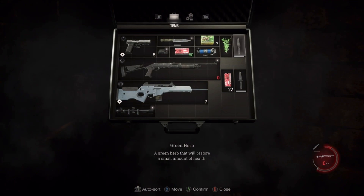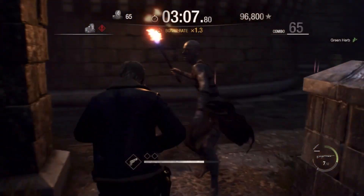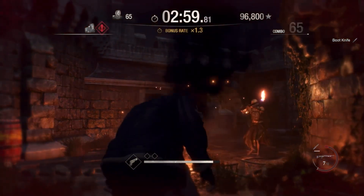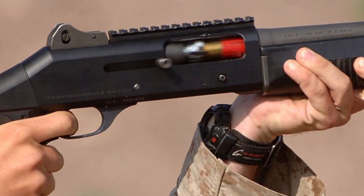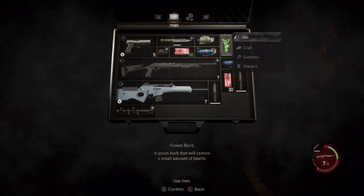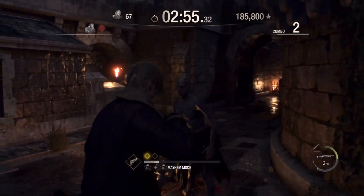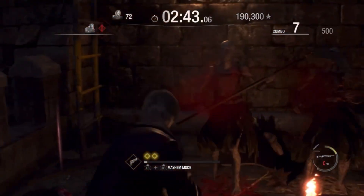If you already have a round in the chamber, you can actually pull the bolt back to an extent where you don't engage the extractor, and then sandwich another round in there — giving you 9 rounds total. So if you have a quiet moment and you're willing to take the time to pull it back just right and fit in another round, you have a shotgun with 9 rounds.